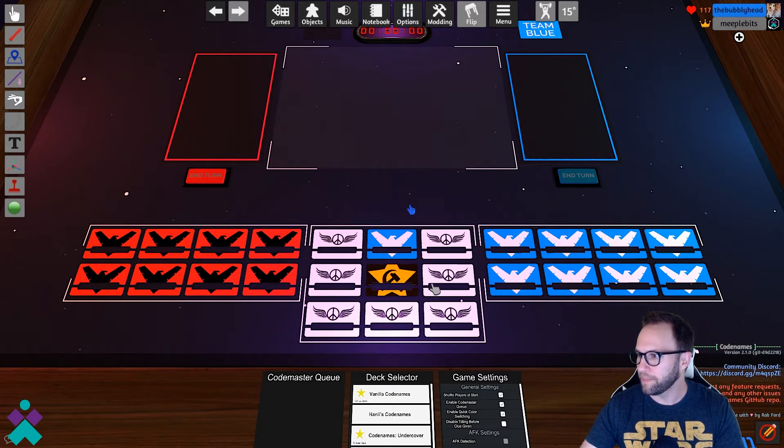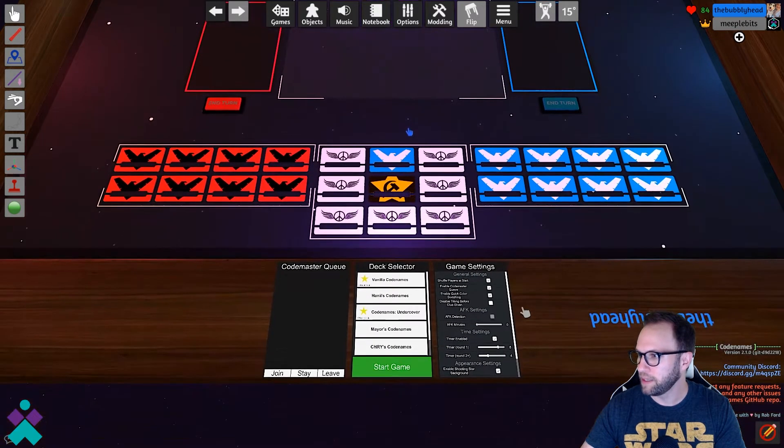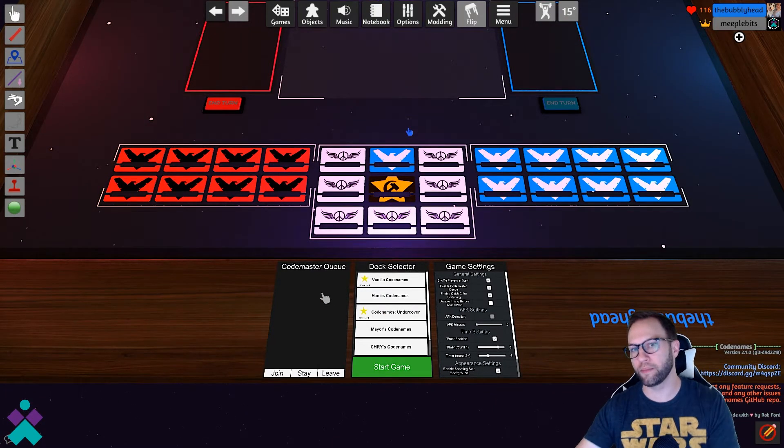To begin, let's take a look at all the elements on the table. You've got the cover cards, the neutral cards, the additional card for whoever is first player, and then the assassin card. Here are the different settings, the different decks, and an option to queue up to become Codemaster for this round or a future round.